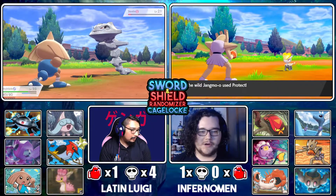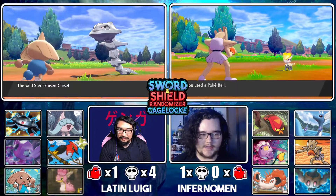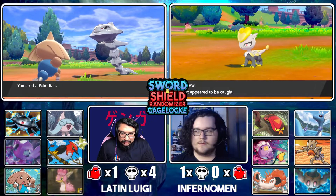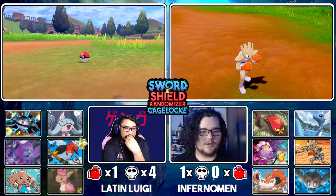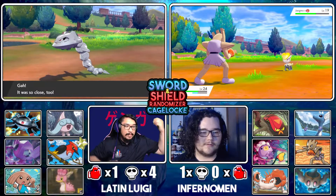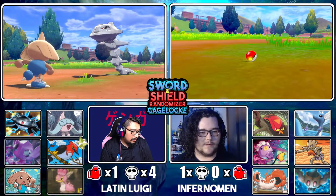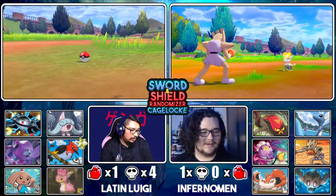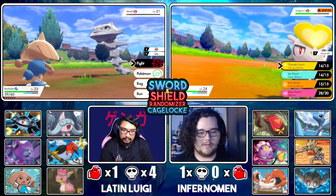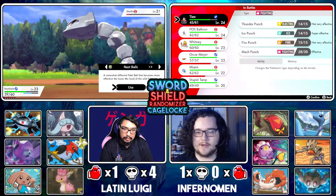Dragonair is a middle-stage evolution for a pseudo legendary which means it's probably got a worse catch rate than your team, and I caught it in like three balls. Come on Jangmo-o! I've been throwing Great Balls and they don't want to stay. Use Dragon Tail — oh, is that not going to send me out? Maybe my Hitmonchan's ability prevents that. Does it have Suction Cups? It has Mimicry.